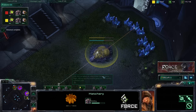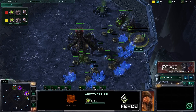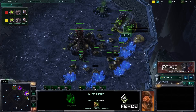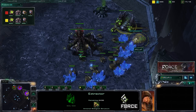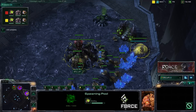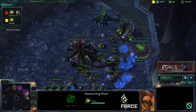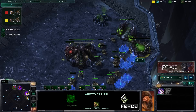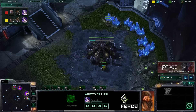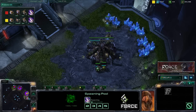As for the actual build order, we are going for a fast expansion - our opponent did the same thing. We started with that hatchery at 15 supply, then the extractor at 16, and then the spawning pool also at 16 supply. The whole idea is getting that extractor first allows you to saturate it right away, giving you enough gas so that as soon as the spawning pool pops up you can get metabolic boost. Professional players get it nearly every single game because it's so effective.